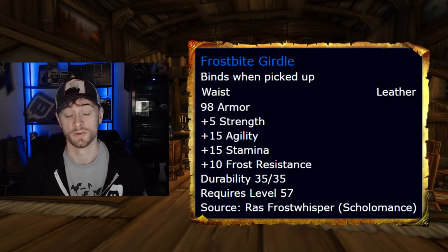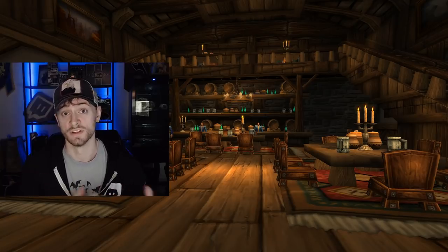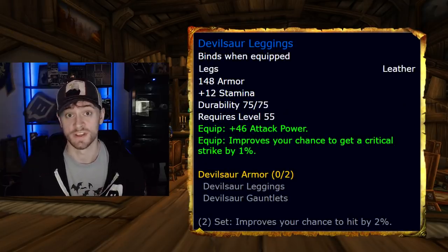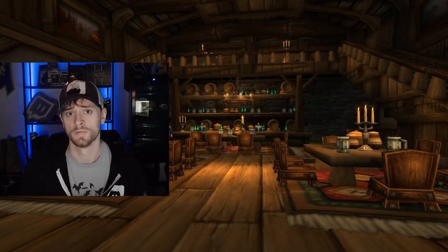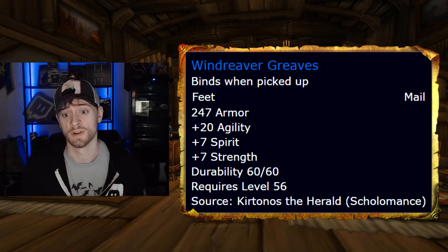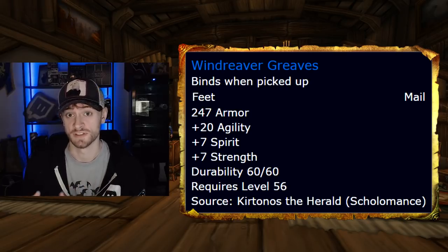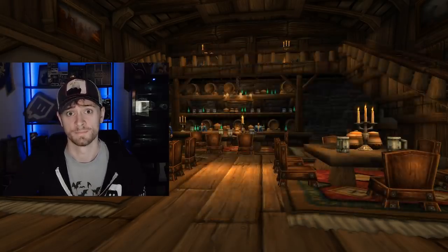You can also level Skinning and Leatherworking and go skin a Devilsaur to make them yourself. Either way, you can just buy these if you need to — not that hard to get. For your belt, you're looking for Frostbite Girdle, which drops off of Rattlegore Frostwhisper, a lich in the second half of Scholomance. For your pre-raid best in slot legs, you're looking for the Devilsaur Leggings, once again a BoE Leatherworking-crafted item. For your feet, you're looking for the Windreaver Greaves.